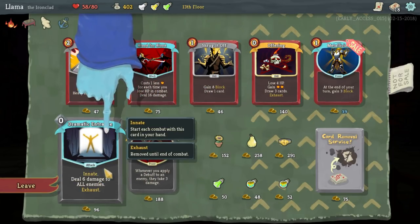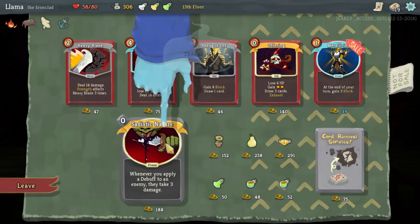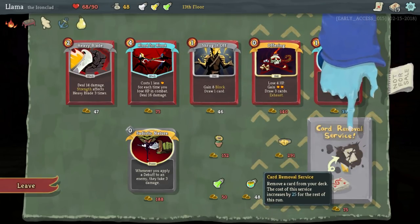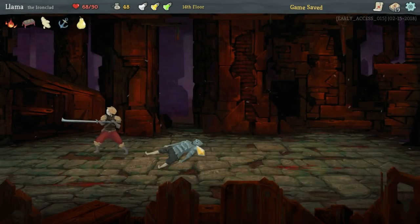It's not worth the gold. I don't think this is on sale. I do like this card. It's not bad as well, as this is really good, but that's expensive for what it is. Shrug It Off — it's nice. Just six damage to all enemies — it's literally just a free six damage to everything at the beginning of the game. I don't see how we don't take that. I've never had that, but I don't see how we don't take it. That's kind of good too. I think I'm just going to go with that. I normally don't do that. Let's get 90 HP.